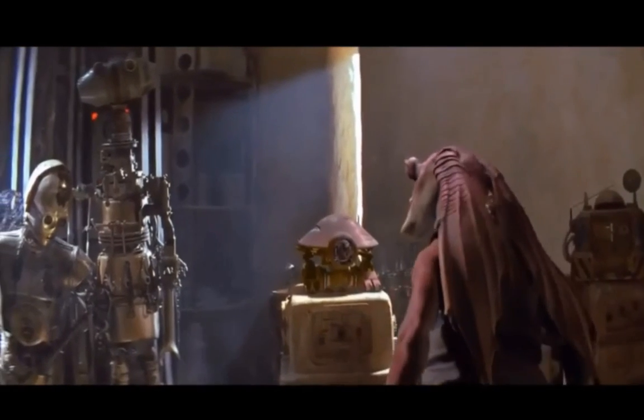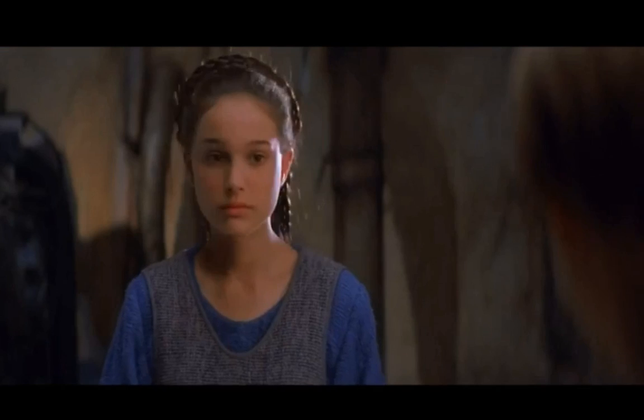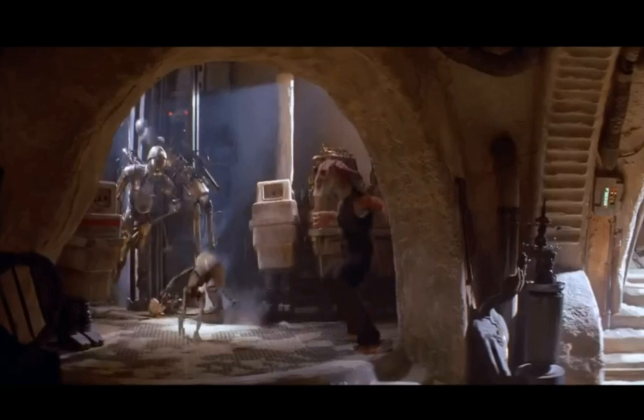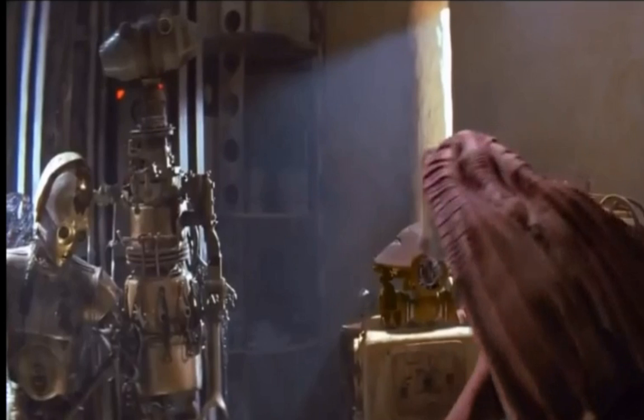The next easter egg is right here. You can already start to see it if you notice it at all. I'm gonna outline it for you — that is actually C-3PO from Star Wars Episode 4, when he doesn't have a leg after he gets attacked by the Tusken Raiders. Pretty awesome. Then if you look again, here's another close-up view, and there's the dent on his head from when he fell. So that right there confirms it. It was also said by George Lucas that he did put C-3PO in as an easter egg. That one's also pretty cool.